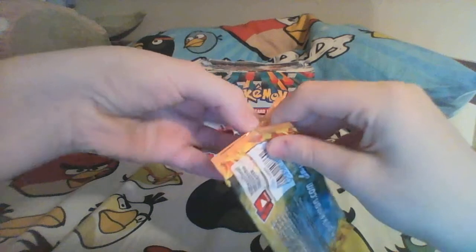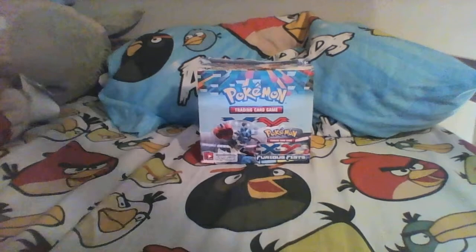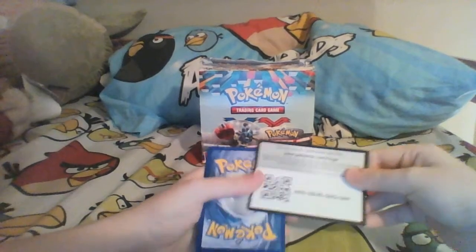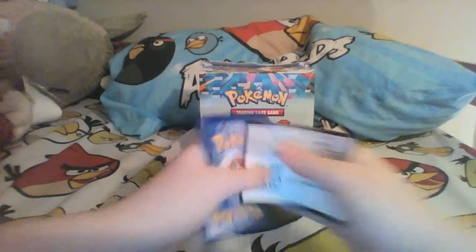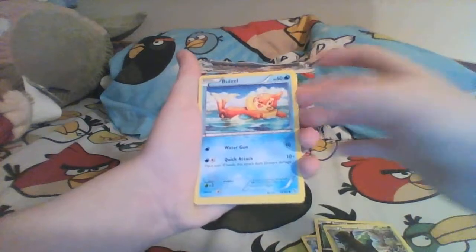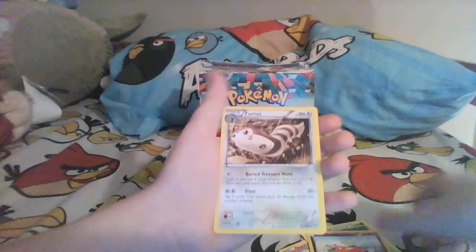Flash Fire. I haven't gotten too many EXs from Flash Fire yet. Let's get something good. Looks like we got an Avalugg, Sneasel, Minccino, Weasel, Sandile, Combee, Sneasel again, Sealeo, Flygon Baby, and a Furret.